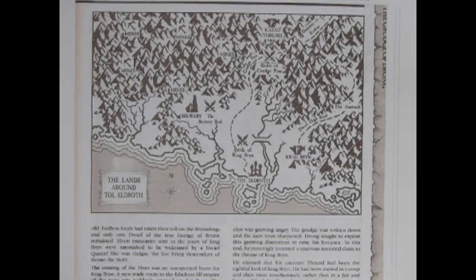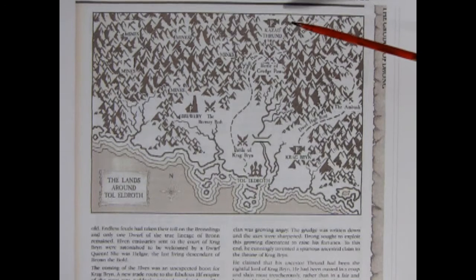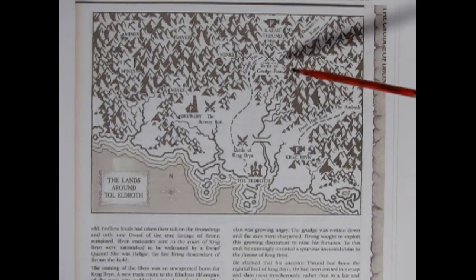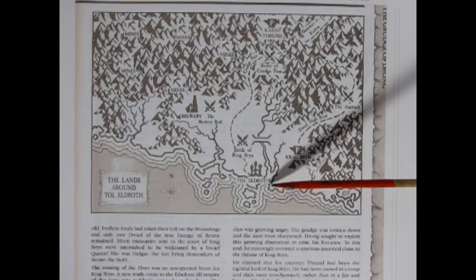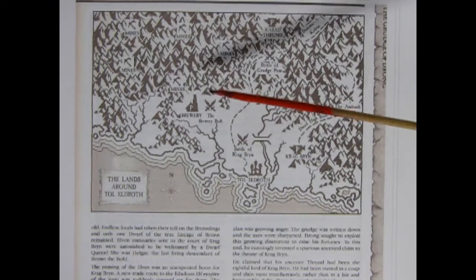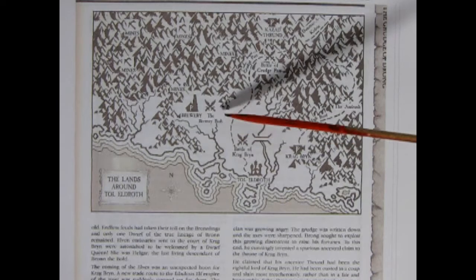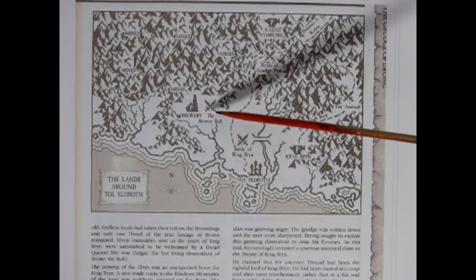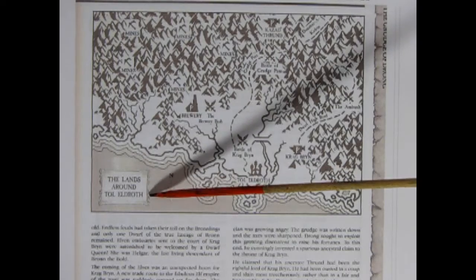This map came with the scenario and shows many of the mines that were around that area. It also tells us about Khazad Thrund, and the Battle of Grudge Pass, the Battle of Craig Brinn, and Craig Brinn itself, where Queen Helgar is from, and Tol Eldoroth, which was a high elf outpost. There is also a dwarf brewery in here, and the Battle of the Brewery Bash takes place where these two swords are crossed. This is all taking place in the lands around Tol Eldoroth.